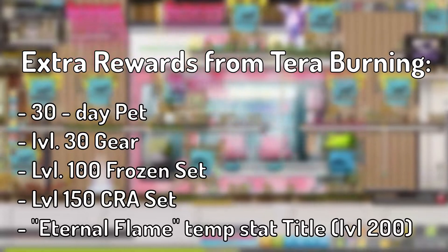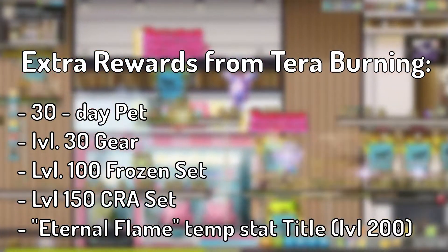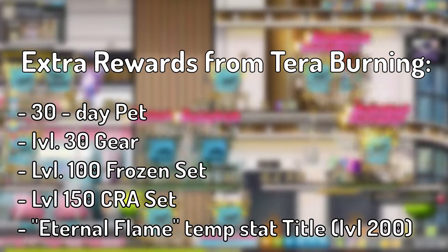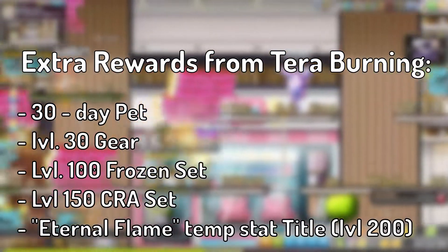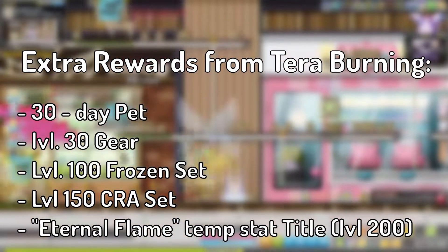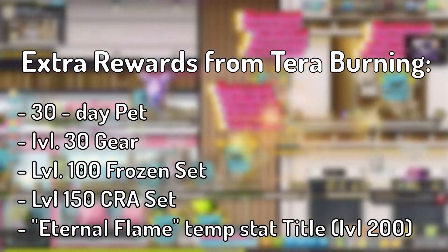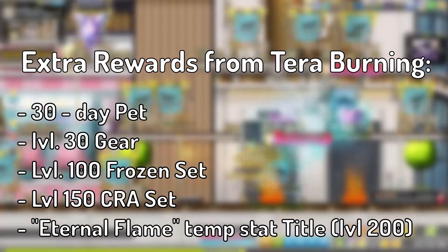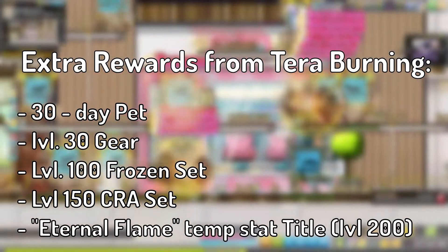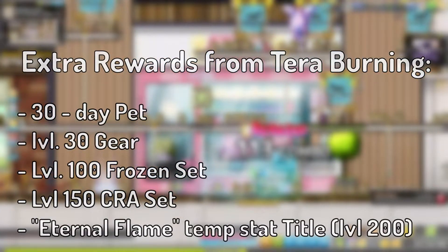The rewards you can get include: the Mysterious Cryptic Chest, Eternal Flame, Root Abyss Set Box, Legendary Cryptic Chest, Frozen Weapon, Frozen Secondary Weapon, Frozen Hat, Frozen Cape, Frozen Suit, and Level 30 Equipment. You will get all of that from playing as the Burning Character, which helps you level up faster and makes your character more versatile, letting you easily get to bosses and weeklies.